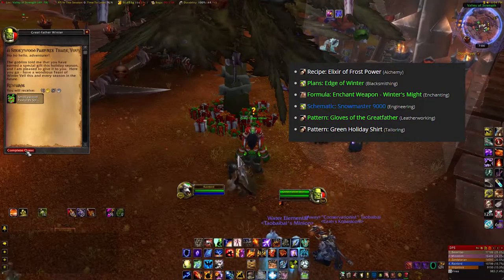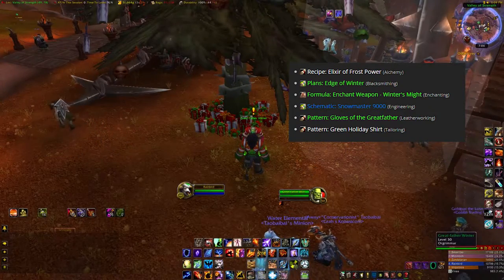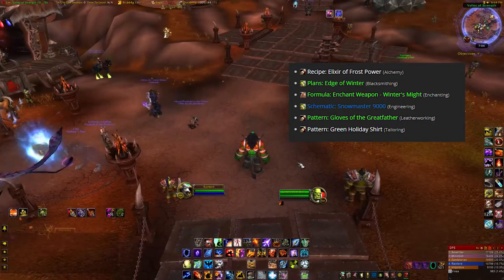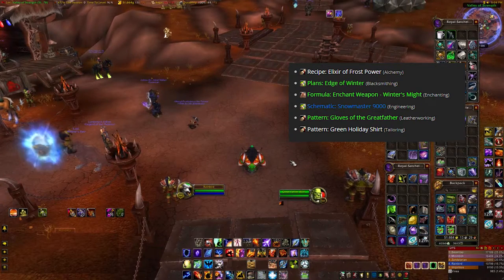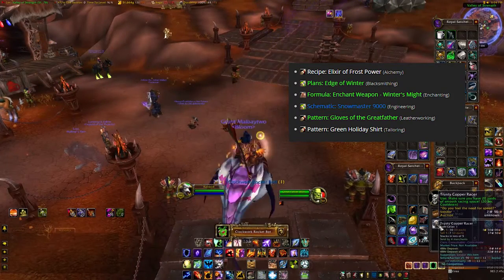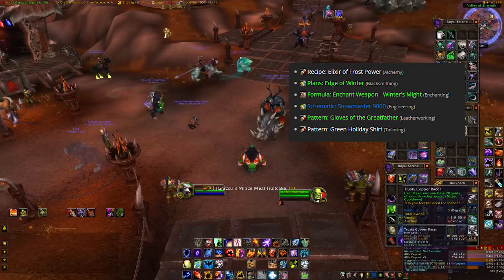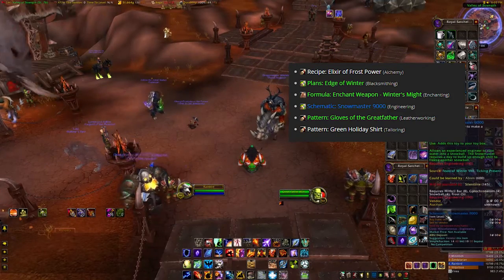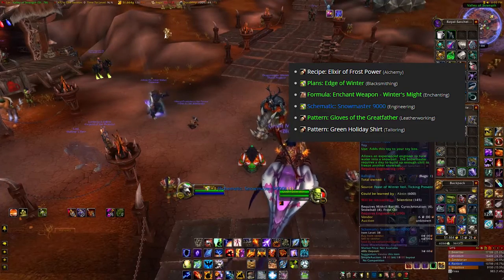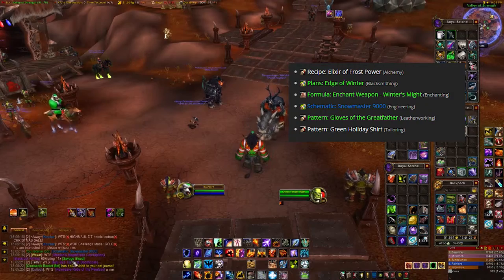The Special Gift can contain: the Elixir of Frost Power for Alchemists; the Edge of Winter, which is a Blacksmithing axe; an enchantment formula, Winter's Might; the pattern for Gloves of the Greatfather, which completes the costume for the Christmas season; the tailoring pattern for Holiday Green Shirt; and for Engineers, the schematic for Snowmaster 9000, which lets them make one snowball per day. The recipes are not bind on pickup, so you can trade and swap them and probably find them on the Auction House as well.